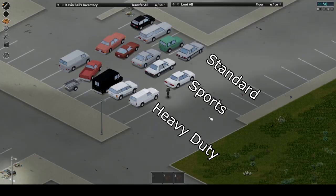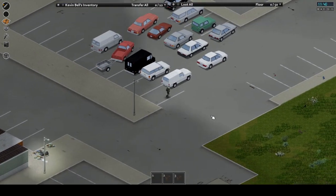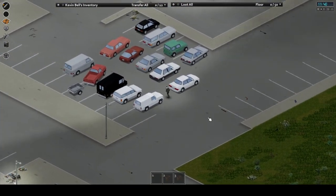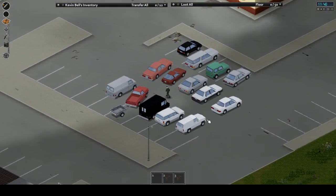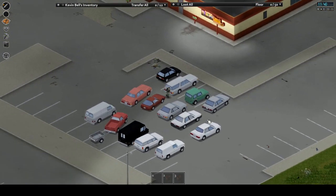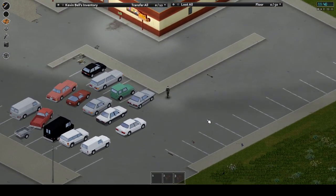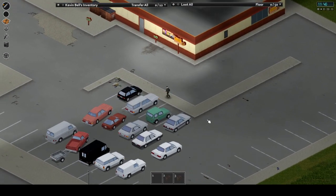There are three categories of cars: sport, standard, and heavy duty/commercial. The first category is sport — it covers all the higher end luxury cars. You've got your Chevalier Cassette, the Niala, the Primani, the Dash Elite, and the Murcia Lang 4000. Sports cars tend to go fast, look flashy, and are smaller cars.